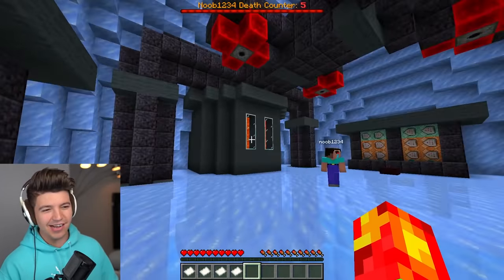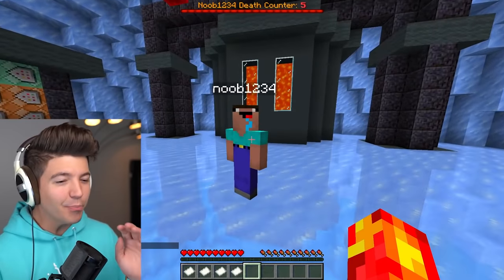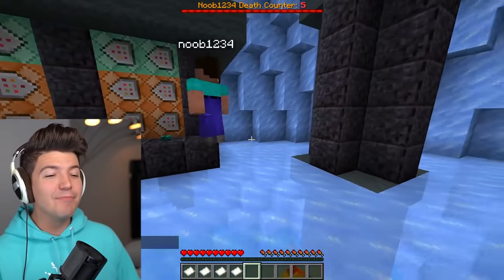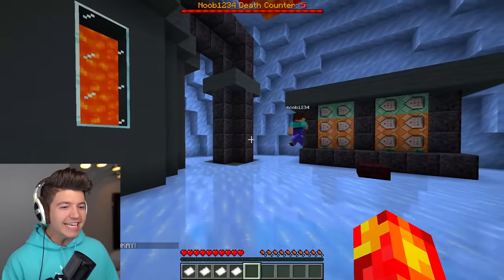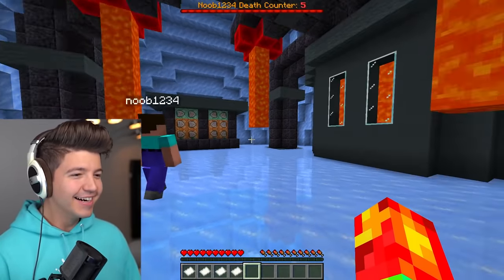We have a lot of command blocks — do not press anything. Don't press a button, don't even think about pressing a button. Don't touch anything. You're going to get us killed! You are literally going to get us killed. Bad things are happening right now — you are leaking lava into the room. Why did you do this?